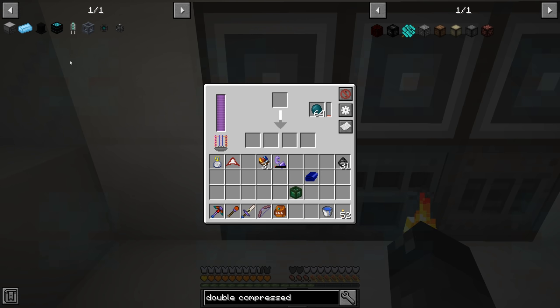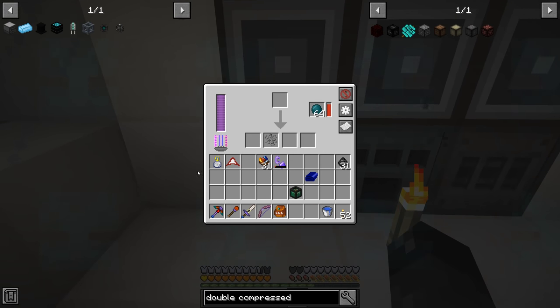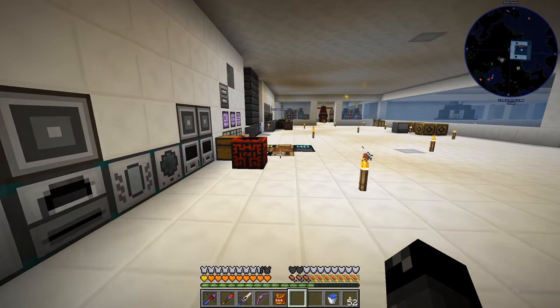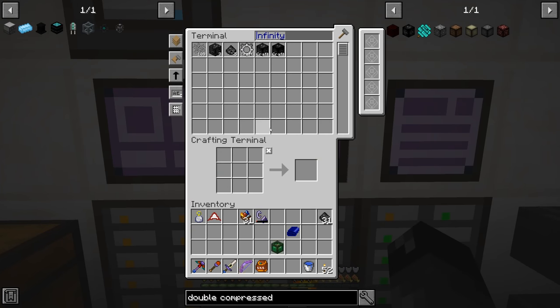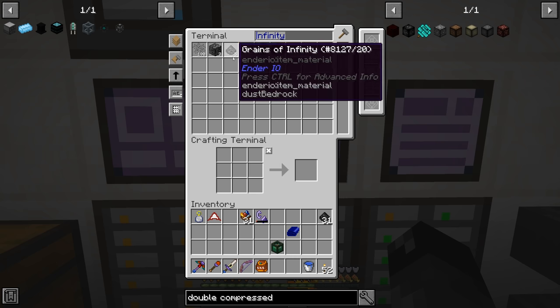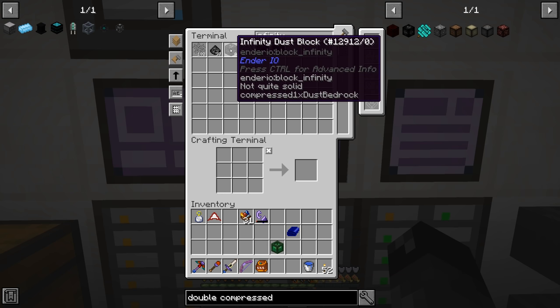I'm noticing when I click on EnderIO machines there's this weird blue repeated pattern that doesn't appear in my inventory. Anyway, we're taking the double compressed and running it through the SAG mill. We've collected seven blocks of infinity dust, which is pretty awesome, plus about six additional ones that we farmed up that we didn't actually need. These are the ones we're collecting off the double compressed.